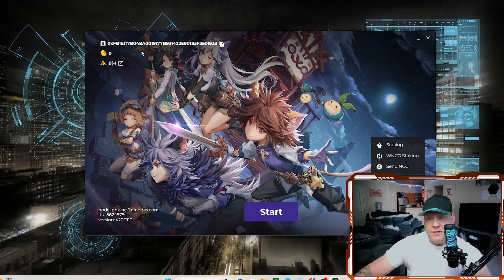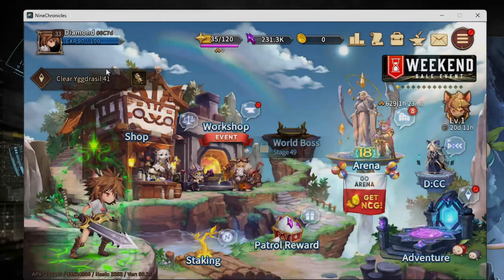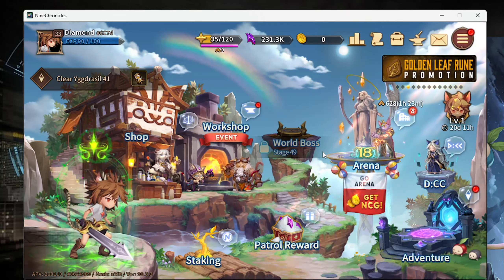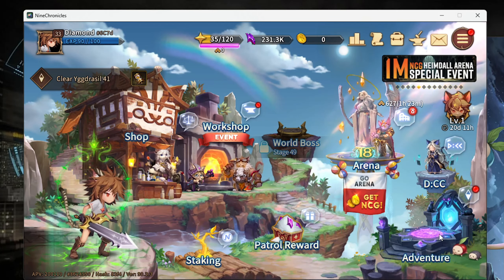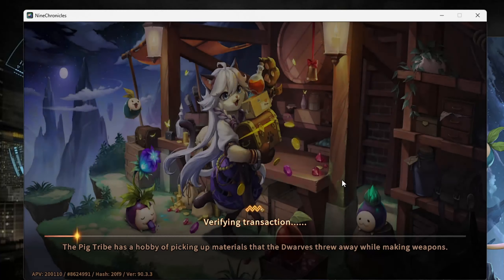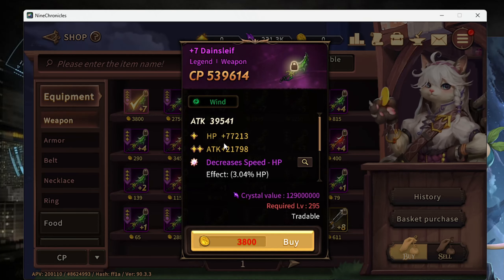Now let's jump into the gameplay. When you launch the game on your PC, you see a box with your wallet address at the top, your gold token or NCG coin count, and a start button. Hitting start loads a separate game window. Here is the main menu with options like shop, workshop, and arena. The starting level for the arena is 18, but I highly suggest being over level 200 before you jump in there, since it consumes tickets and you'll die quickly. The adventure tab is where you actually start your game.